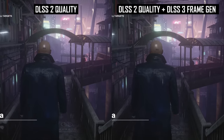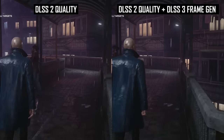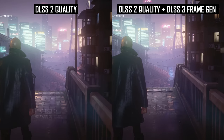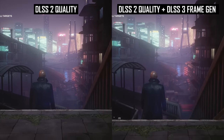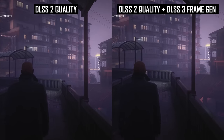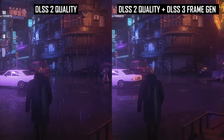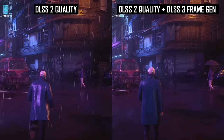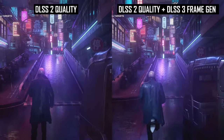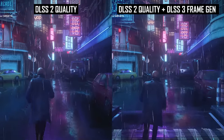The good news is that when we ignore UI issues across the six new titles I looked at, image quality from frame generation is pretty decent. It can vary from title to title, but in most cases I found it difficult to spot artifacts in motion at reasonable frame rates. The best examples of DLSS 3 are slow-paced titles that don't have a lot of fast motion. Hitman 3, for example, typically running with a final frame rate around 130–150 FPS showed very few artifacts at all during normal gameplay — only when slowing the footage to a slideshow could I tell which frames were generated.